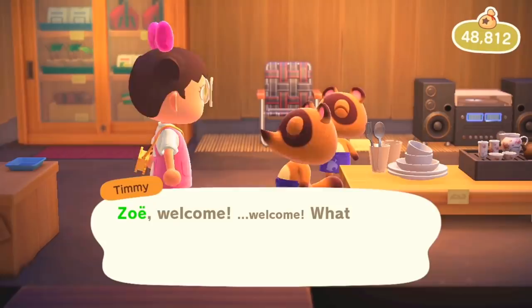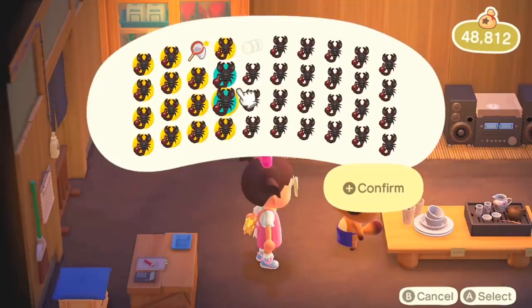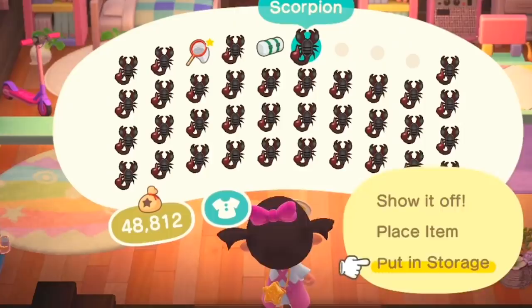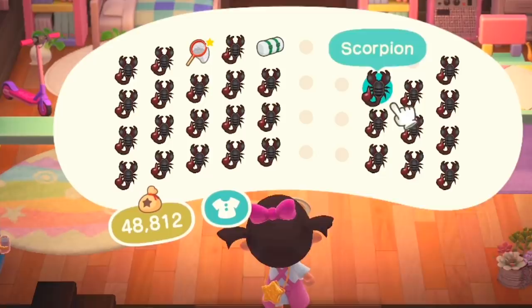Have a moment, then sell these boys for a sweet profit. I'm not going to actually sell to Timmy and Tommy — I'm going to wait until Flick is in town to get way more profit. The twins want to give me about 300k bells, which is fine, but I'm going to cram my storage with scorpions and save them for the next time Flick is in town, getting 1.5 times more — closer to 450,000 bells instead. That's 150k more bells. Ruin your storage, celebrate, and rinse and repeat.